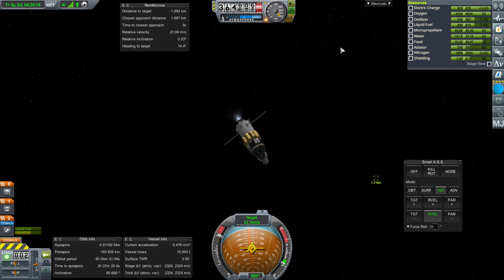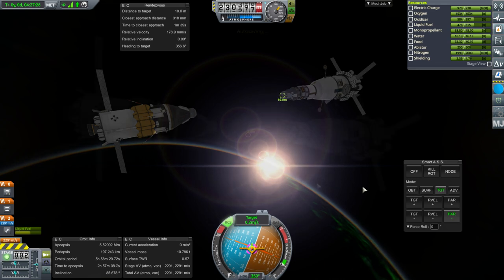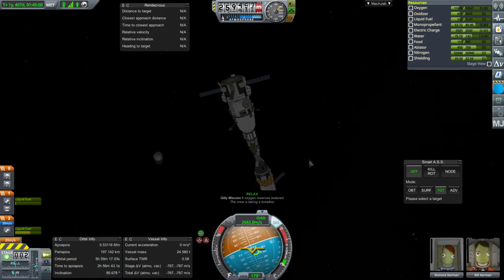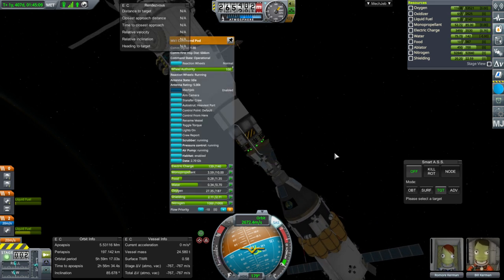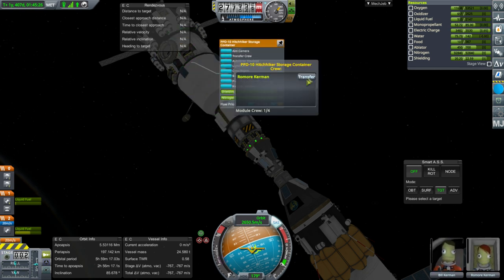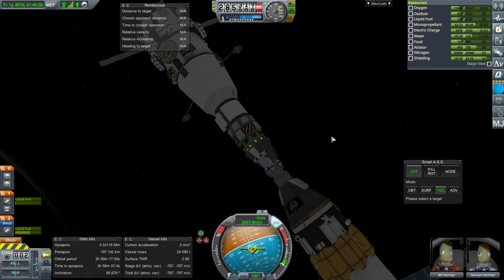We don't need to dock to it and it might be safer if we don't. Then again, I don't trust Bill to EVA right now. One thing we didn't do: I only have half shielding on here, so that's one downside. But at this point the oxygen reserves are restored. There's not that much oxygen on the visiting craft side. Transfer crew — Bill Kerman to the pod. It says crew transfer interrupted but I think it worked. Yes — Bill and Romor are in the transfer vehicle.